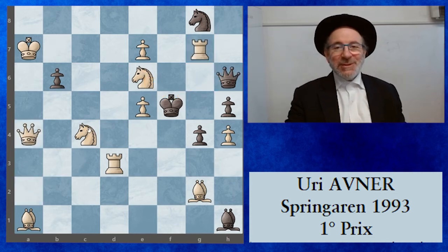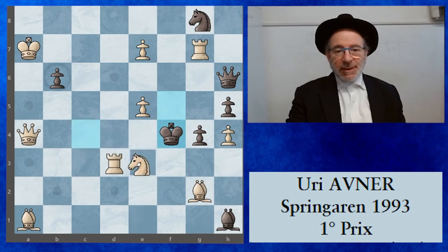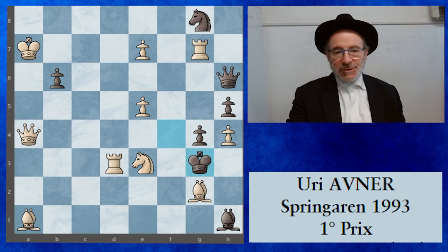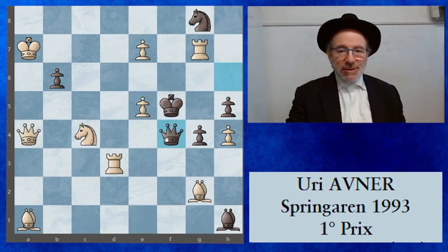I give immediately the key. The key is knight to f4. It gives a flight on f4, it takes the flight on e6 because now the knight is controlling, and it closes the line of the queen on h6. So now knight to e3 is the threat, because the queen from a4 can control f4 and then knight e3 is the threat. If the king takes on f4, you will no longer be able to mate by knight on e3 because it closes the line of the rook d3 and you will have a flight on g3 — but you will be able to mate on d6, which controls f5. If black takes with the queen on f4, you will have queen d7 and that's all.